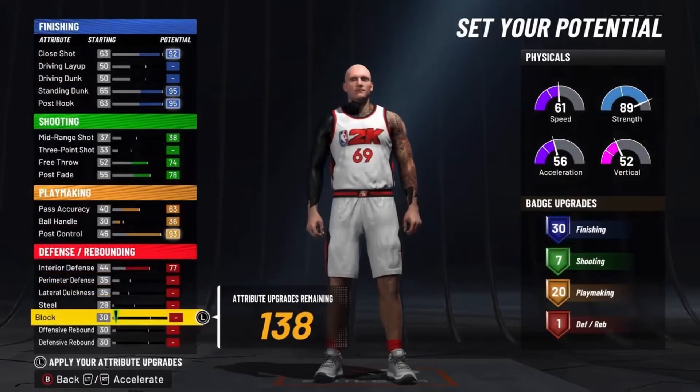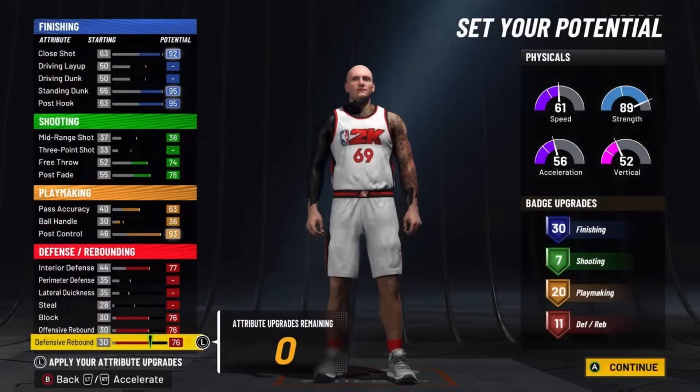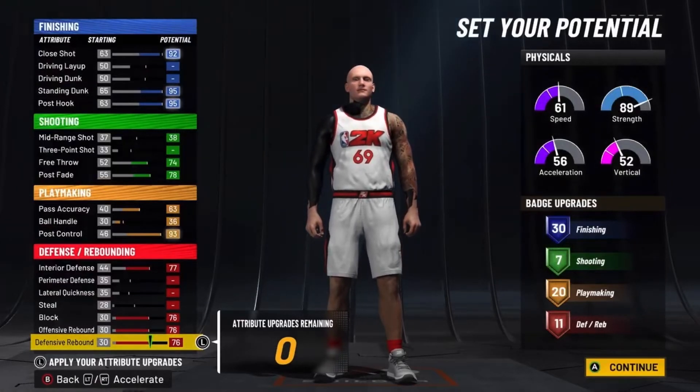Now the defense — max out the interior defense, max out the block, max out the offensive rebound and max out the defensive rebound to get 11 defensive badges. So this is basically the 68-badge post scorer build — this is the most badges a build can get in 2K22.